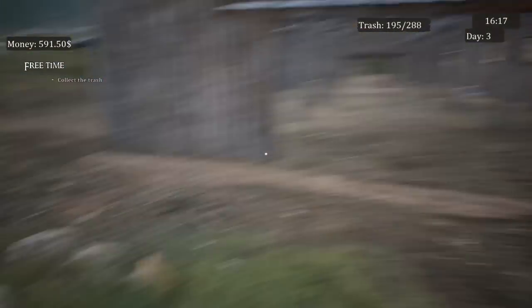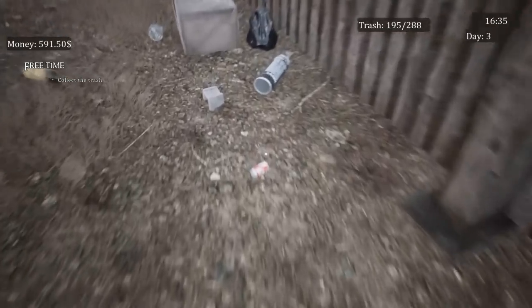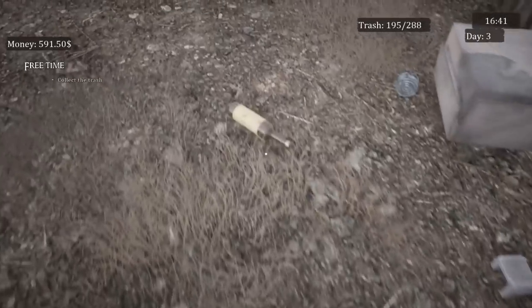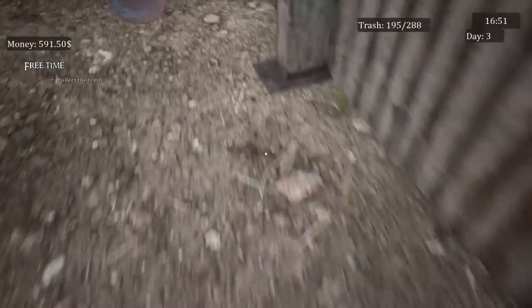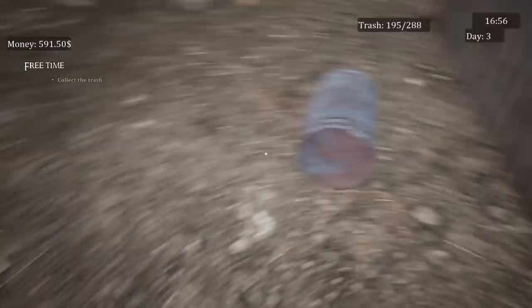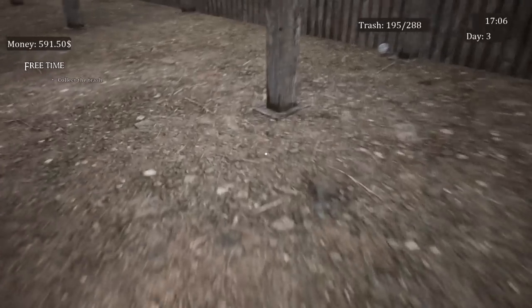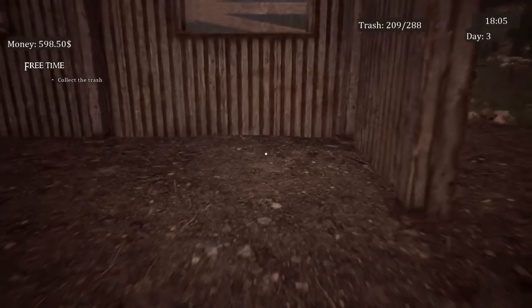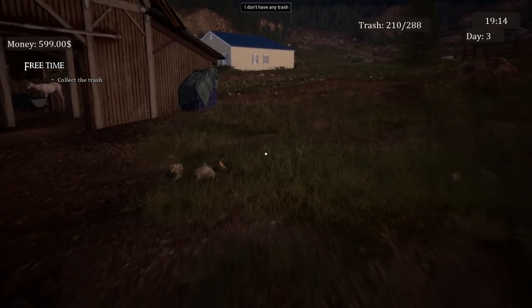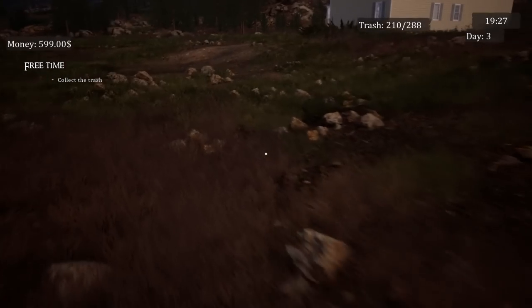I was heading over to the trash can yesterday and I passed out apparently. Does Sophia just haul me on her shoulder over to the house when I pass out? Or do I just spawn into my bed? I can just imagine Sophia being like, I told her not to go to bed — and she's throwing me over her shoulder. It says collect the trash, so we're just gonna go inside and go to bed before I pass out again and Sophia has to drag me back to my bed. Hello, Sophia. Goodbye, Sophia.